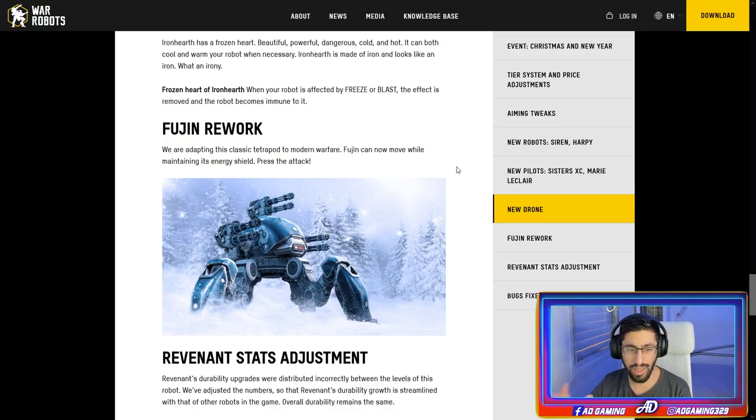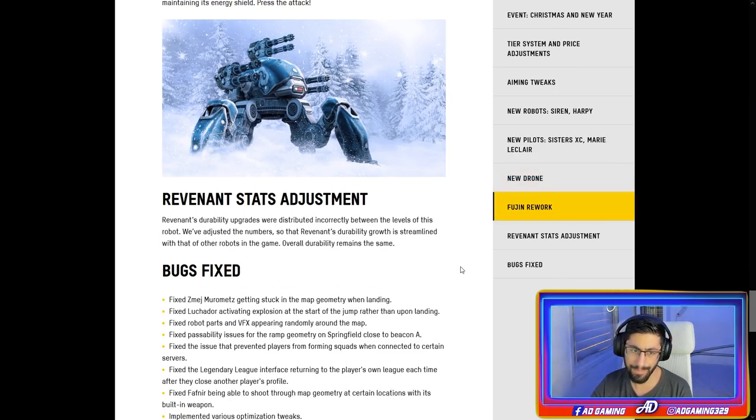Fujin rework — they changed the Fujin a little bit as tested on the test server. It will help the Fujin slightly, but in my opinion it's not going to make it a top robot. Revenant stats adjustment — I smell a nerf. Revenant's durability upgrades were distributed incorrectly between levels, and they adjusted the numbers to align with other robots. Overall durability remains the same, but at lower levels you will have less durability than before.